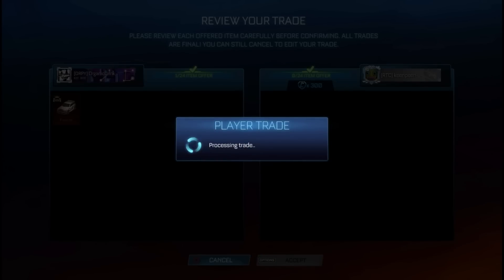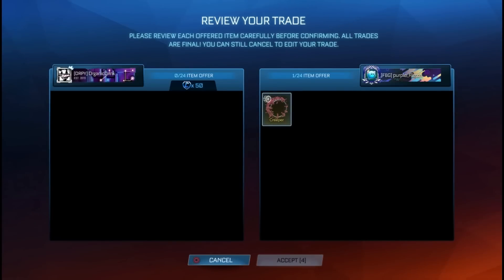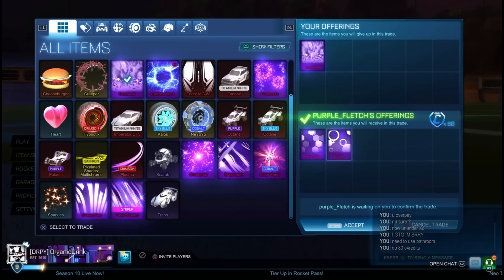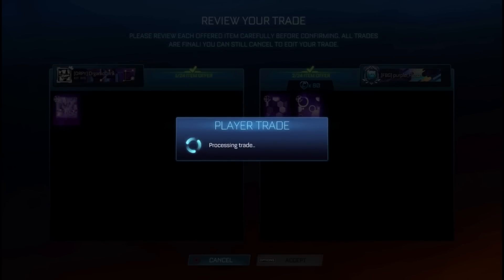I sold this Fennec for 300 pure credits. At this point I'm making around 3,000 credits per day, which is absolutely insane. I bought another non-crate exotic for 50 pure credits. With this next trade I sold my Dissolver for a Hex Tide, a Bubbling, and 80 pure credits, making around 30 credit profit — the Hex Tide is worth 150 plus 80 equals 230. Profit is profit at the end of the day.